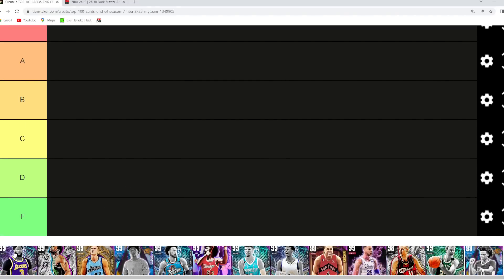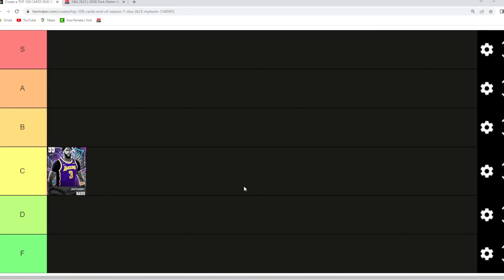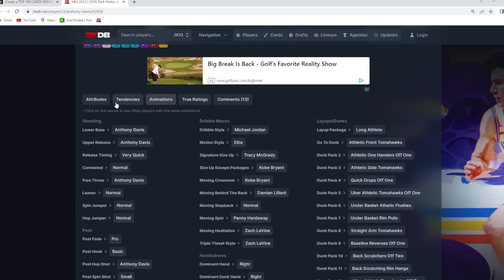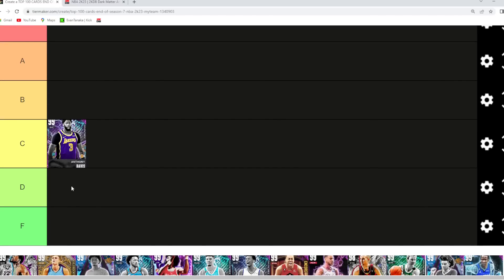Starting with Anthony Davis — Invincible AD is probably going to be in C tier. It's kind of hard to rank the first couple cards in a top 100 list. Anthony Davis still provides pretty good defense; he's 6'10" at power forward, so not the greatest height for that spot, but not terrible. There are a couple better power forwards, so AD goes in C tier.